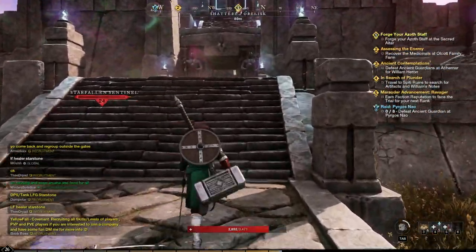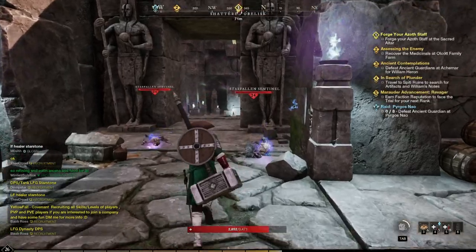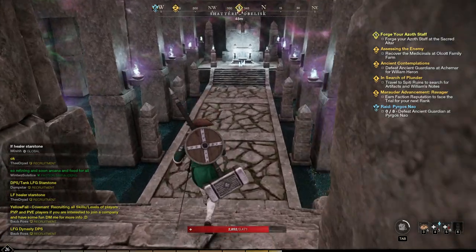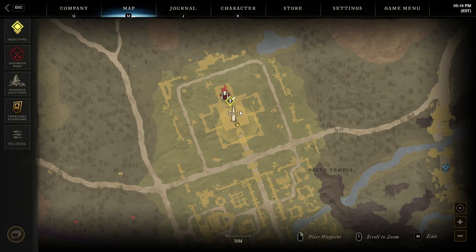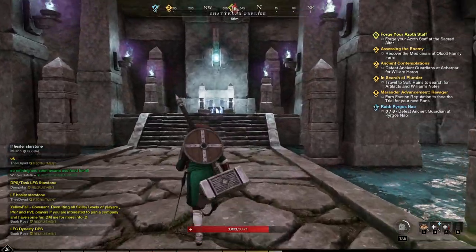We're going to forge our staff here inside. If you come to the other side there is an expedition — that is not where you want to go. You want to come in here and run over here to forge your staff.